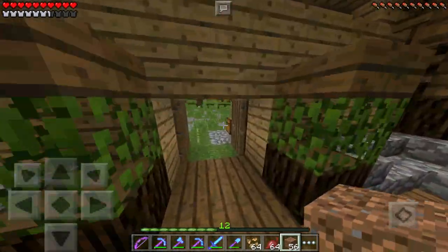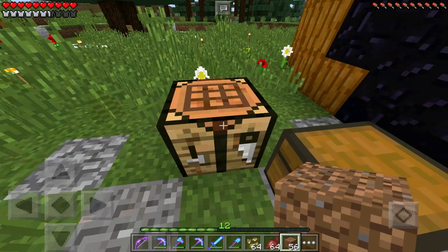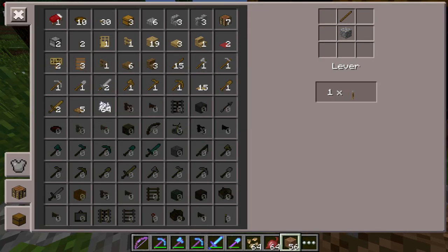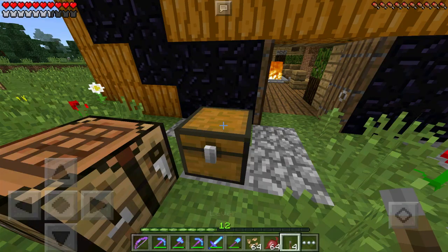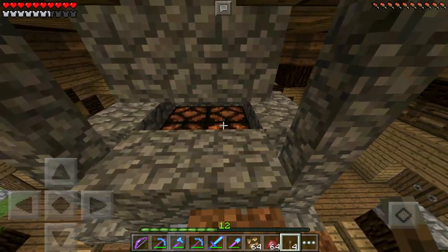I didn't know how to light it up but you guys left some pretty awesome suggestions. I plan on giving this a go. Let's go get some levers — I'll grab a few sticks and some smooth stone. I only need two but I want to make four to keep it symmetrical. Turns out you make levers with cobblestone, not smooth stone. I could have sworn smooth stone was it — pressure plates are made with smooth stone. Hey, you learn something new every day. We'll make four and place them up there.